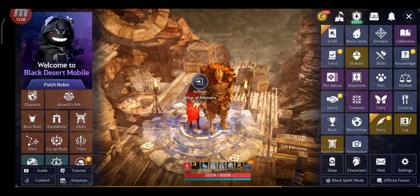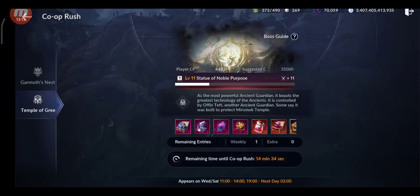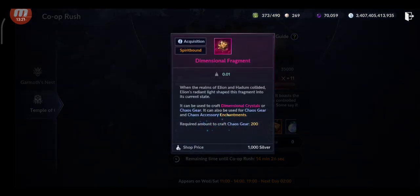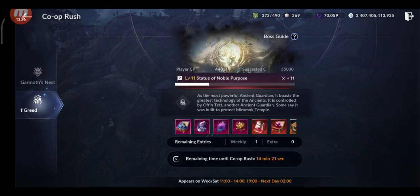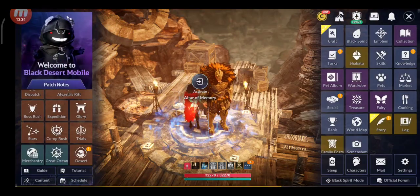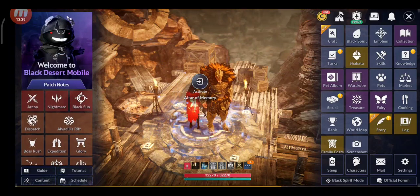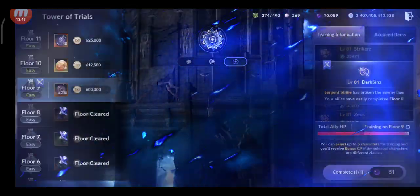Also do your merchantry, and don't forget co-bosses — they can give Akrad, root of sorcery, abyssal fluid, and dimension fragments. There is also a new upgraded version of the co-boss with higher CP requirements and better loot.